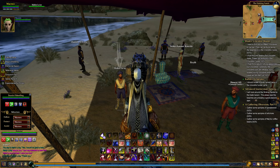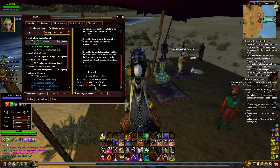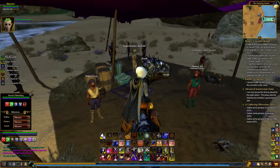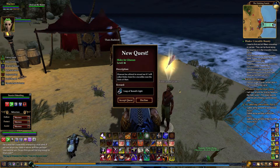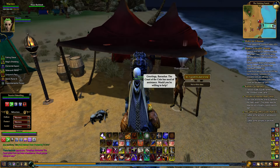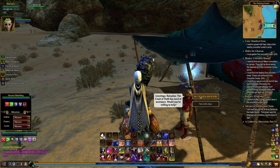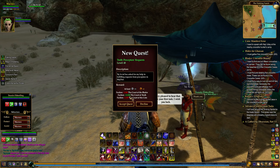Let me bring the quest up to show you. Down here you can see the different factions — you're going to get the Court of the Blades, but you're going to lose faction with the Court of Truth and the Court of Coin. Over here we can get these quests too. By doing all the quests I'll be equalizing the faction. So that's the three different factions — basically I'll get 2,500 in each.